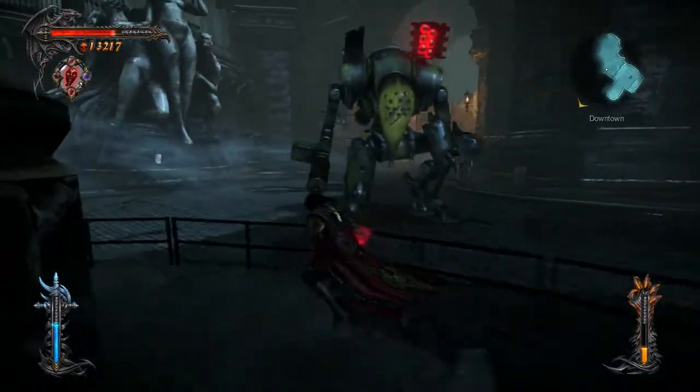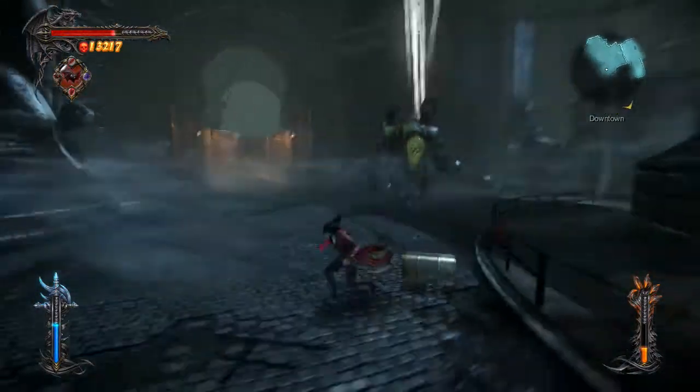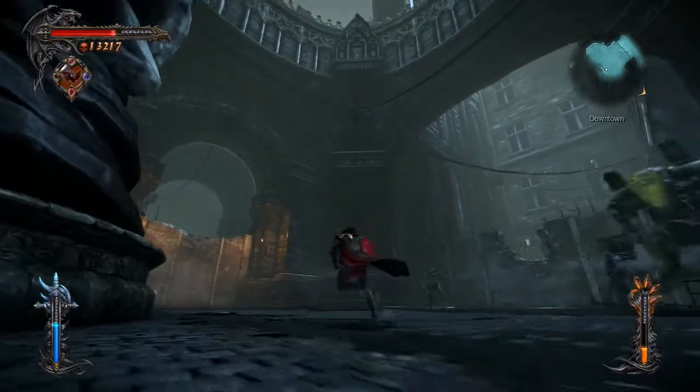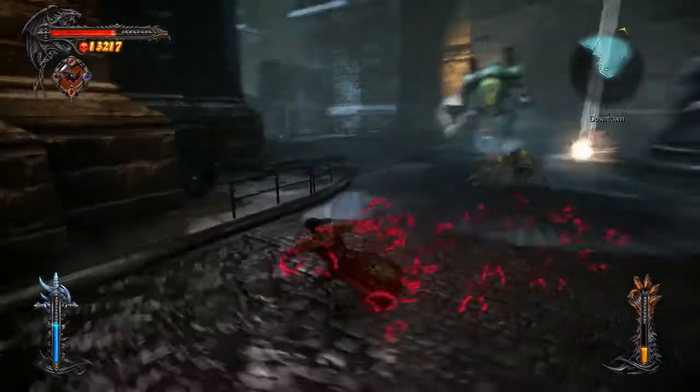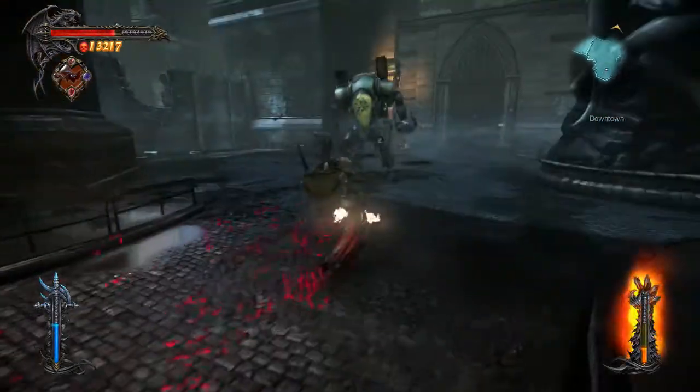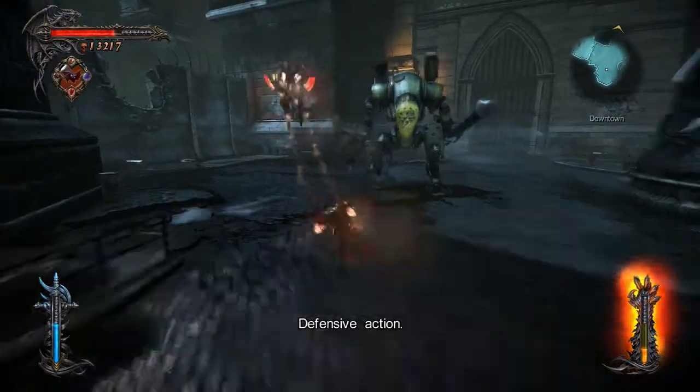Uh-oh. That doesn't look good. Fire in the hole - you can see them coming. Where are they? He just dropped them on himself - bad idea, bad move. This guy might be a bit of a noob.